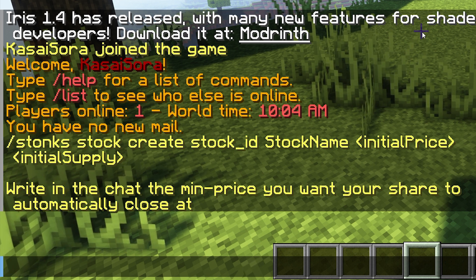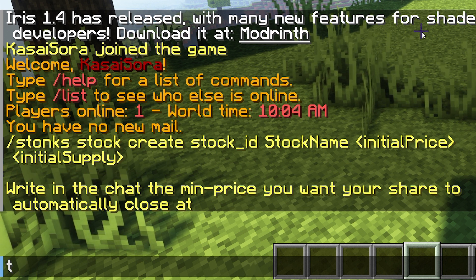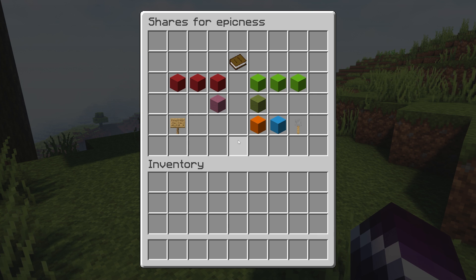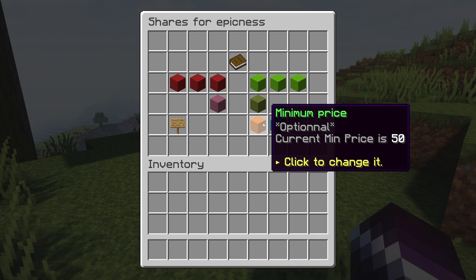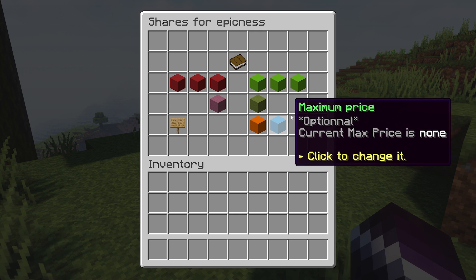The minimum price pretty much explains itself: write in chat the minimum price you want your share to automatically close at. So if we put it to 50 for example, then if my share goes below 50 it will automatically close, which is really cool. You can also set a maximum price.